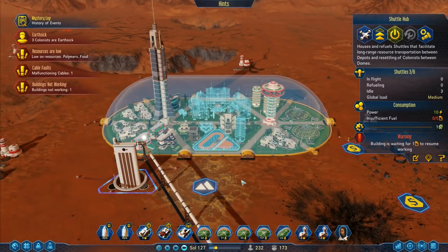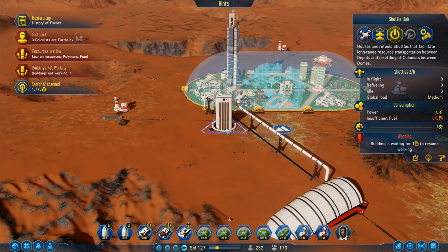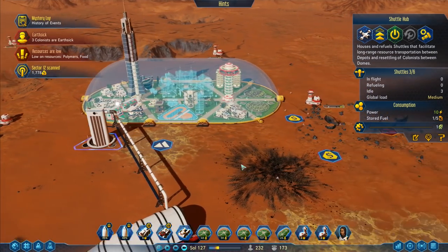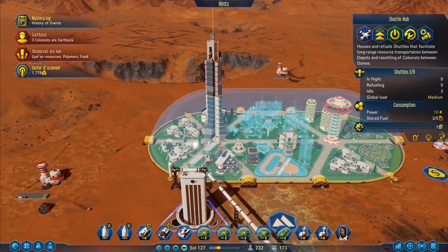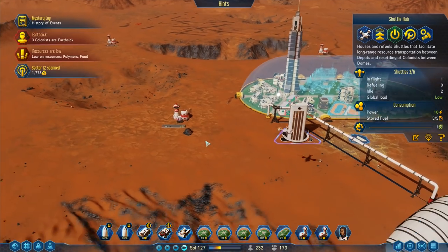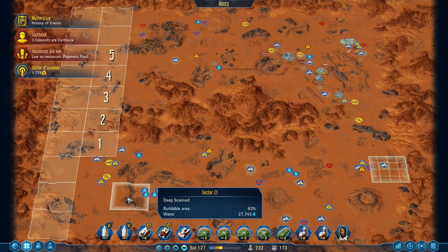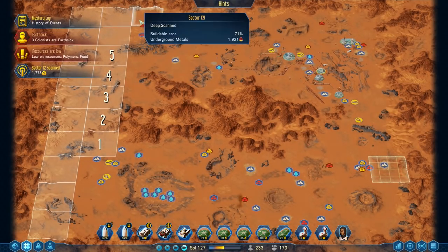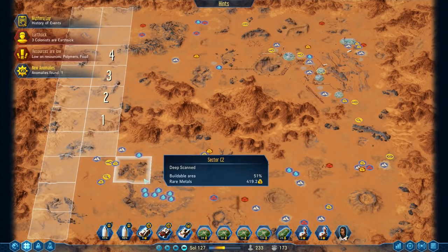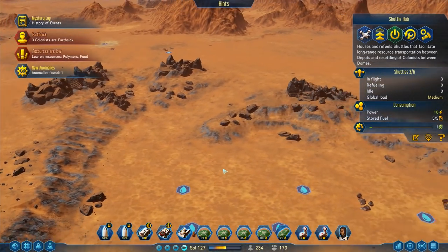There's another shuttle hub building - bring that one up. I'm hoping that will increase the amount of stuff that is working in the area. Building not working - oh he is working, that's fine. I may not have enough people here in this dome, that could be a bit of a problem. I'm going to assume that it's okay for now. Where was the C1? I don't remember - C9, anomaly found, C2, C1 down here? No, it wasn't that one.